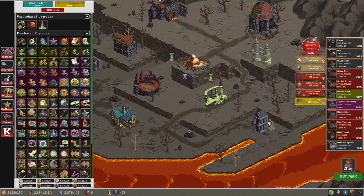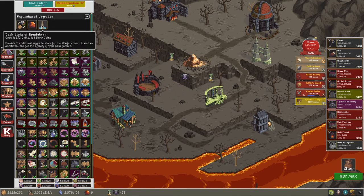Hi, Super Troos here, back with another Realm Grinder video, episode 73. I've grinded up to E110 gems in the treasury here in Reincarnation 32, and I can actually grab this.